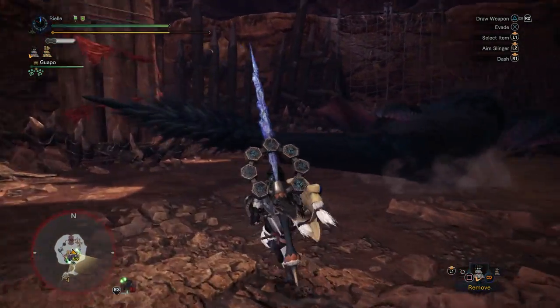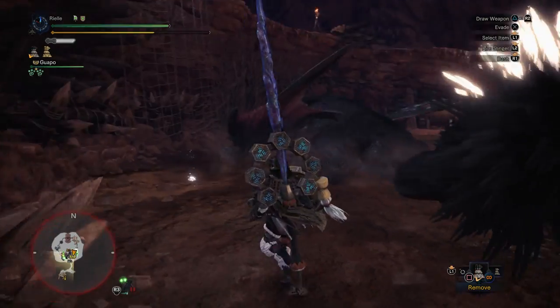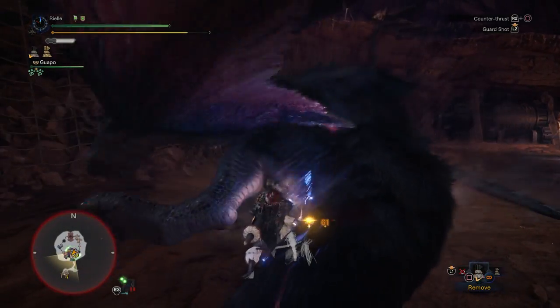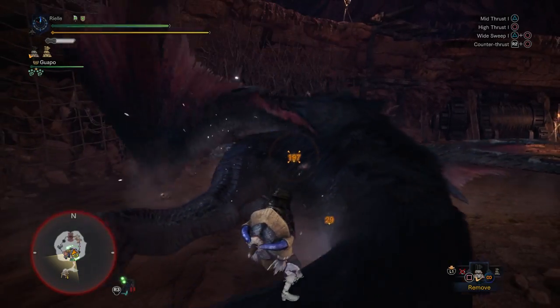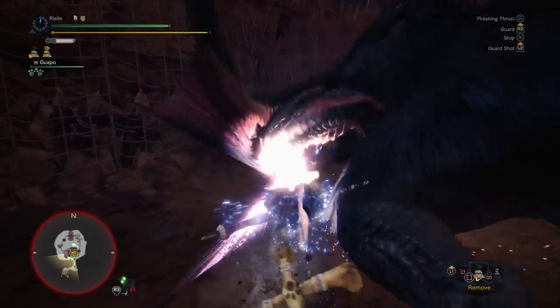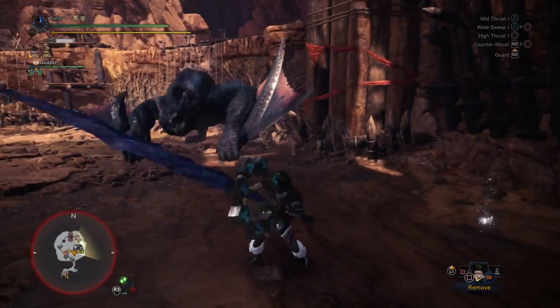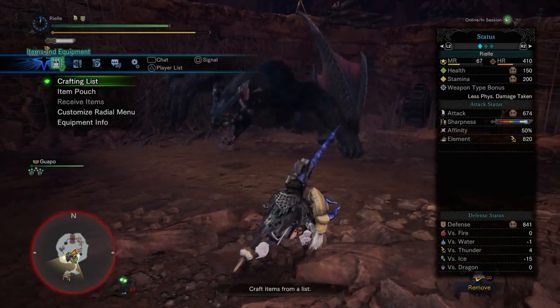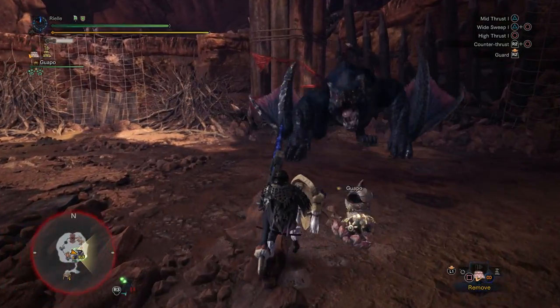I knocked the Palico into the wall and I'm getting stuck on all his body parts — now I'm stuck on the tail. We can actually reach the head if we use the Lance Charge Finisher, which is kind of funny. Alright, I activated Offensive Guard — the raw is now 674. That's a huge boost.